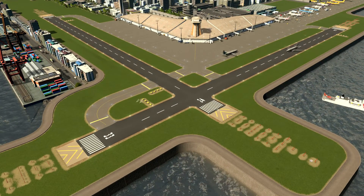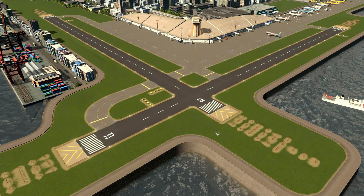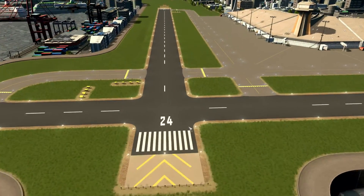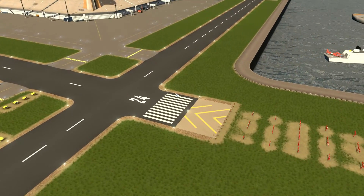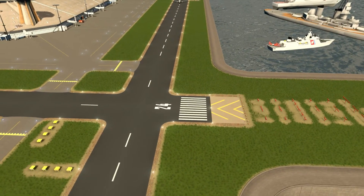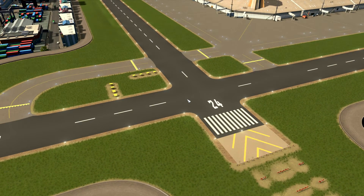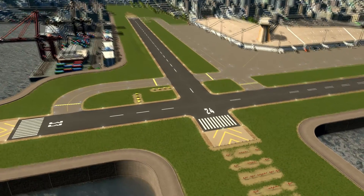Some assets you see are customized and downloaded from Steam Workshop, like PAPI lighting, runway lighting, blast pad, etc. I gave numbers to my runways and I already explained how to do that in another video. If you check my channel or if you already downloaded those assets, I shared them in Steam Workshop — you probably saw that video.